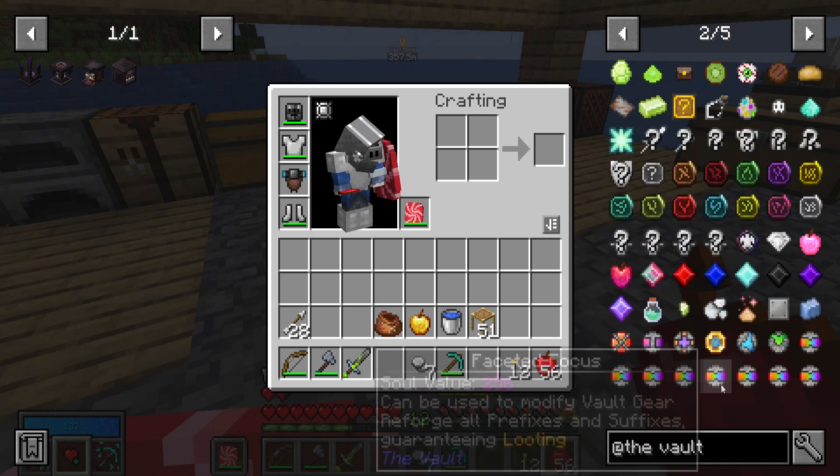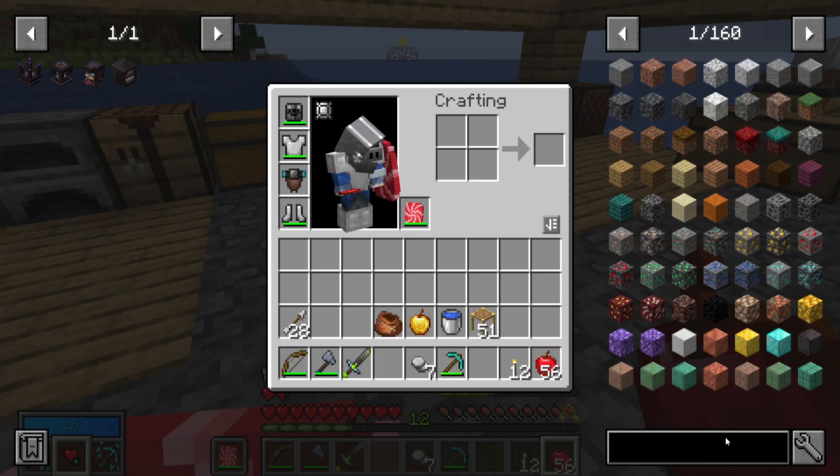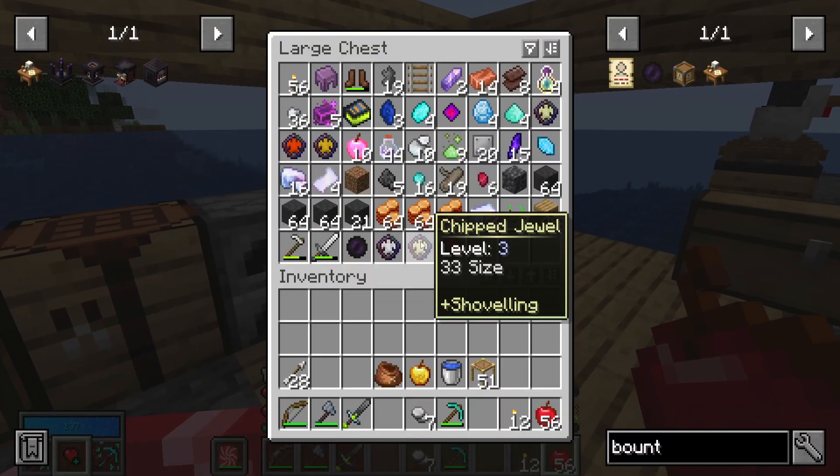It may not be here, maybe under a different model. Oh magnets! Oh it stopped raining. Here it is — the bounty table. This is what we probably want to make next, because bounties are super cool.